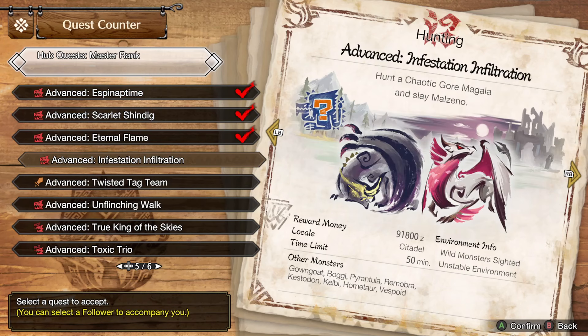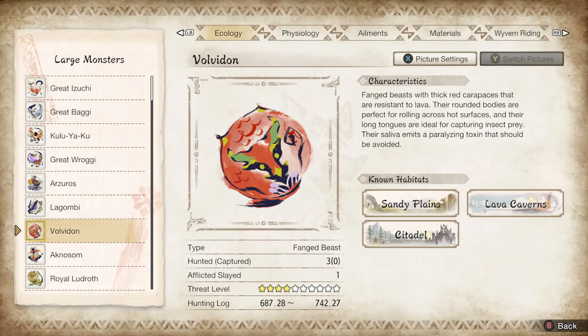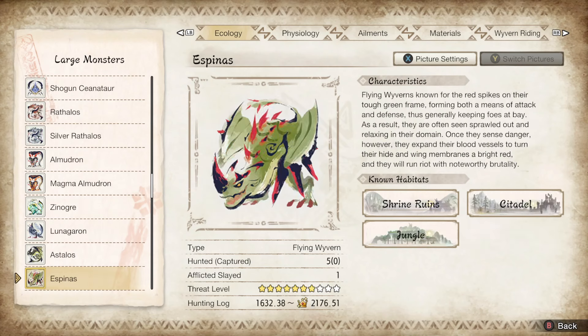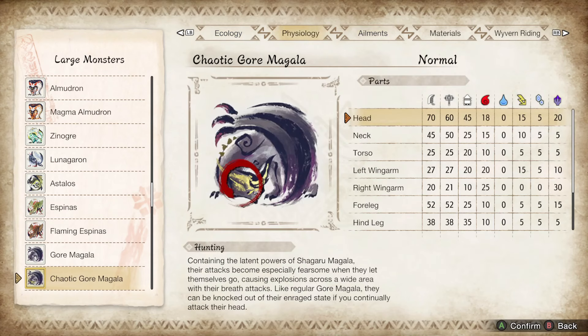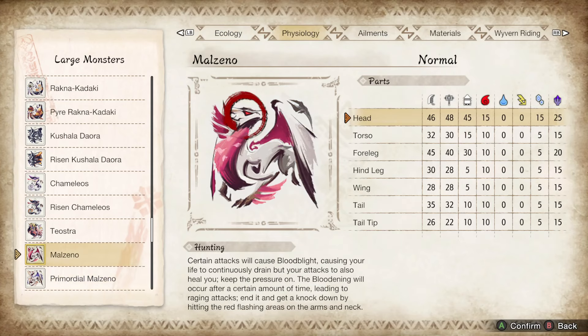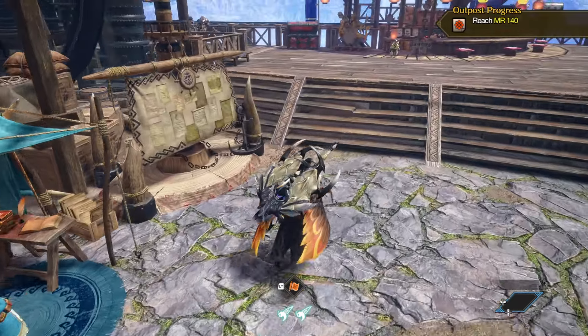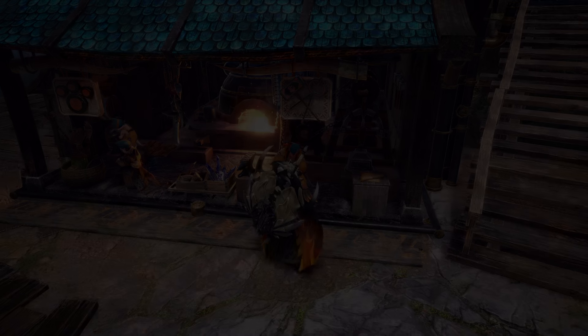This is a dragon scenario I think — either dragon or fire. If it's fire I can use dual blades for variety, though dual blades are simple. Chaotic Gore — at least the default form shown here is weak to fire before it's weak to dragon. I'd say overall it's weaker to fire. And then Malzeno is weak to dragon with a little bit of fire, which really means I should use the switch axe since that's about the only appropriate dragon weapon I have.